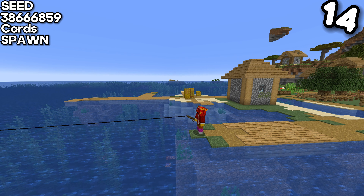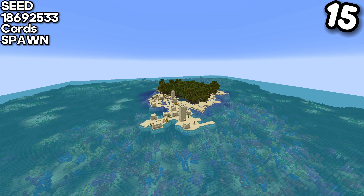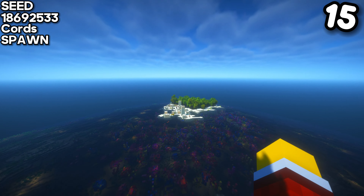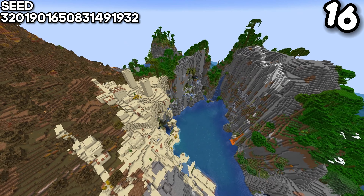For the fourteenth seed, we have a village island. If you like fishing, this seed is ideal for you. It has an island which contains a village and a mangrove, and if you get a shader on it, it looks absolutely beautiful.